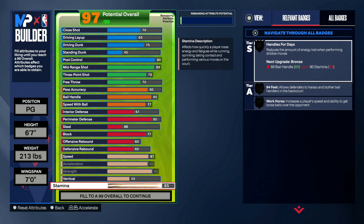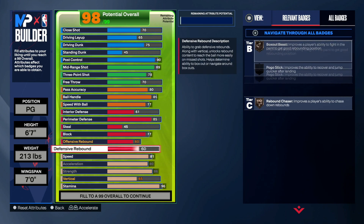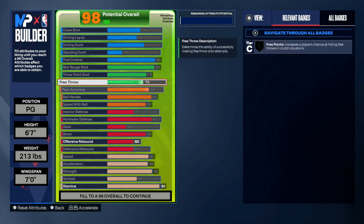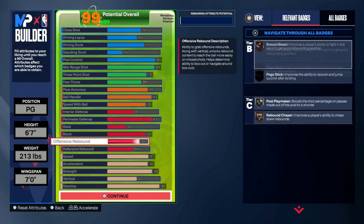You want to put your stamina up to a 97, or you can put it to a 96. Then your vertical put that to a 65. With the rest of the points you can put a little on steal if you want, or throw it on the free throw — I don't know if you play Rec, I don't play Rec, I run twos and threes, so I just keep the 71 free throw. Everything else is set — six-seven, 213 pounds, seven-foot wingspan, all-around build.